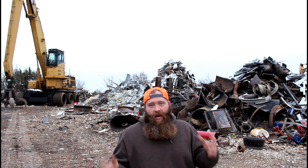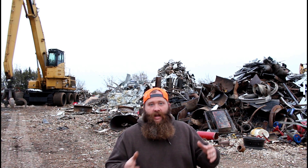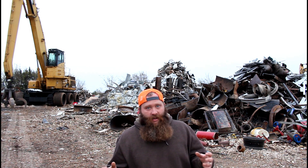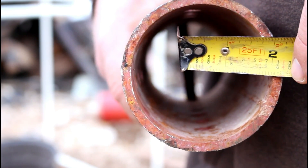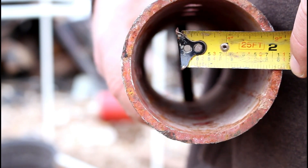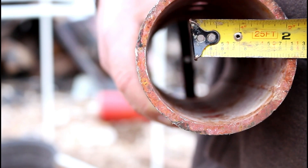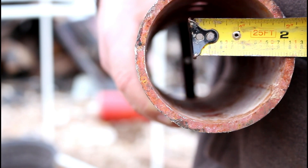The first thing that I normally start with to explain heavy melting steel to people is the dimensions that it needs to be. It needs to be a quarter inch or thicker. Most cases, scrapyards require you to have it a quarter inch. The thickness of this pipe is a quarter inch.